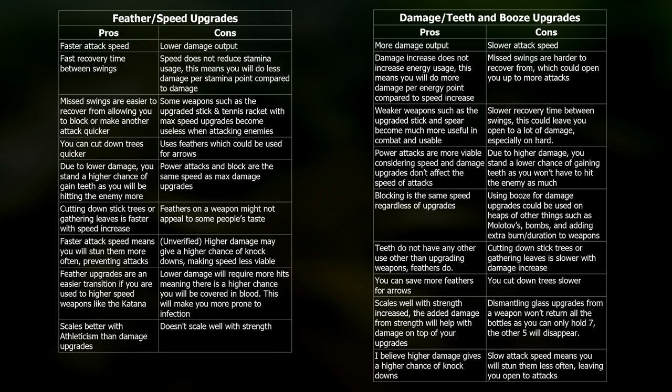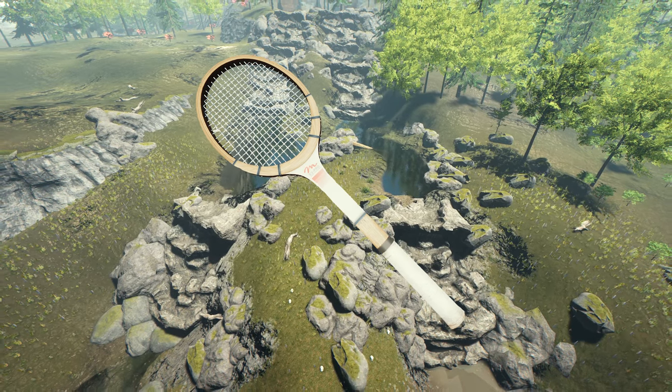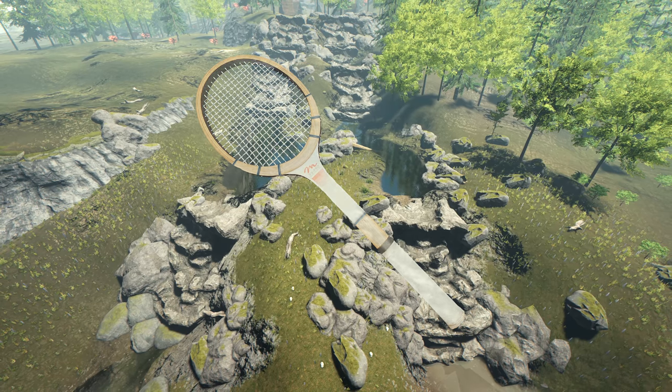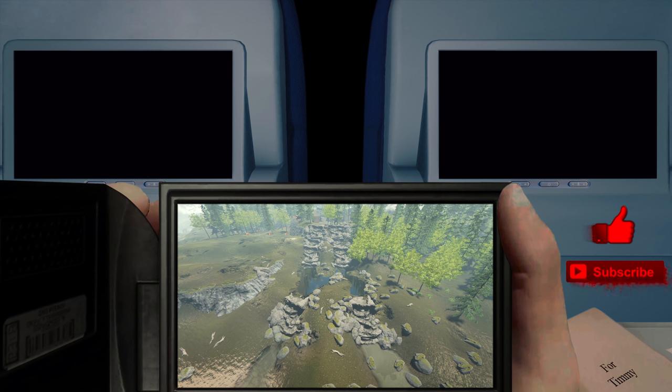Here are some pros and cons of the upgrades — what's best depends on the individual since we all play differently. Speed upgrades are good for katana users, but for hard-hitting playstyles, go teeth or glass. My recommendation is to go damage, because power attacks do a lot of damage and use the same stamina. If you're new, try a combination of 10 feathers, 10 teeth, 10 glass. For something more ambitious, go 15 of each. Bonus tip: with the tennis racket, placing 30 glass or 15 glass and 15 teeth reduces speed enough that you recover stamina almost as fast as you lose it. If you have any questions, let me know in the comments, and if you liked this video, make sure you like and subscribe.